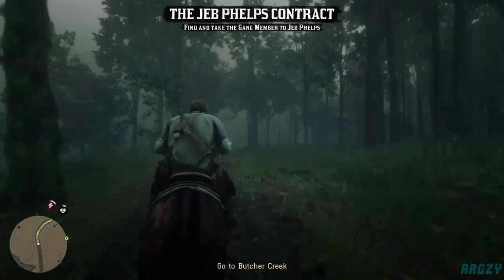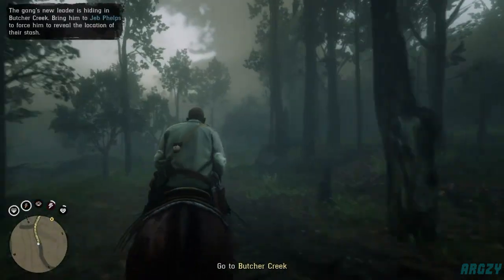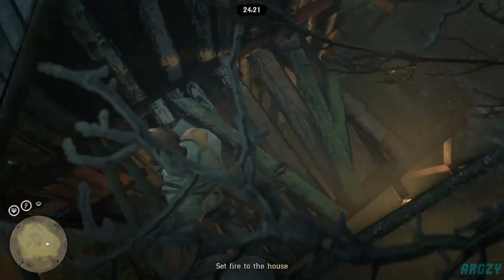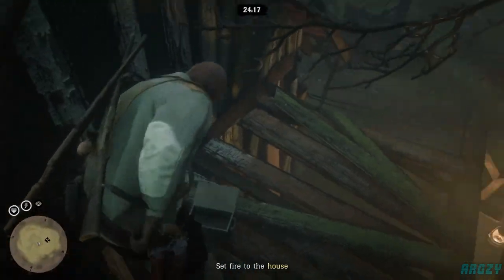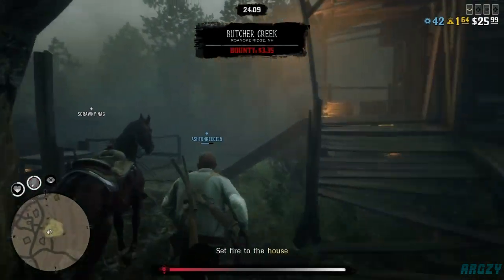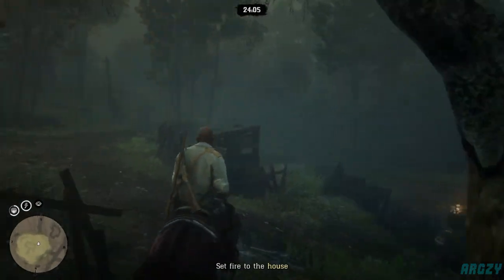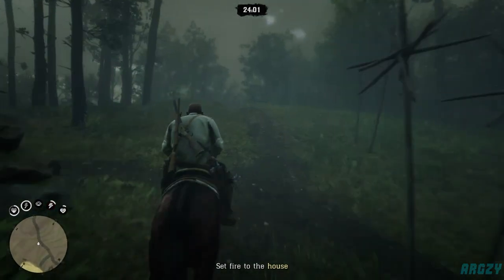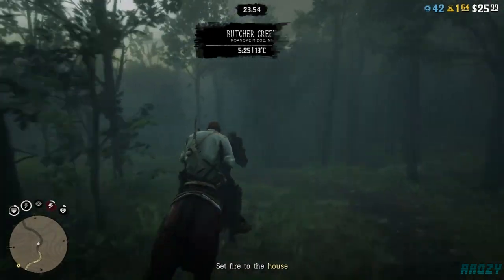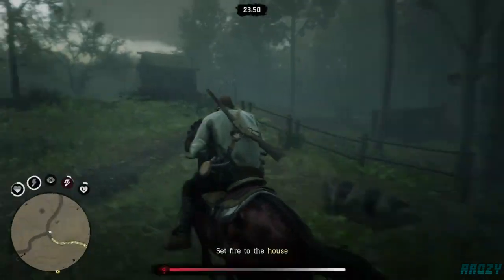You spawn back at Butcher's Creek very close to the objective — it doesn't take long. One thing to note: the amount of capitale will vary — up to three, but I got one this time. It does vary, but it's still pretty good since capitale can be traded in for gold. Ride away from the objective, press the pause menu, go Online, start the Blood Money contract again, and keep repeating until you're satisfied. Rinse and repeat and you'll end up with loads of capitale to trade in for gold.